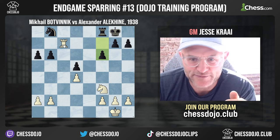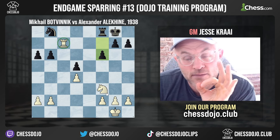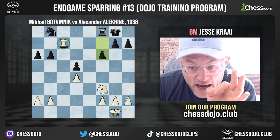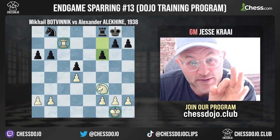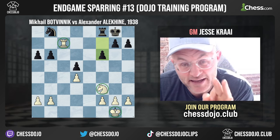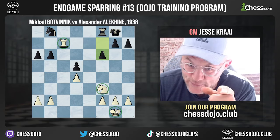A lot of players here — even IMs, when I gave them this position — wanted to fudge with the rook, winning a pawn or something. But that's not what it's about. What it's about is fixing your bad pieces, and that's the challenge for white. Black can give good resistance in this position.